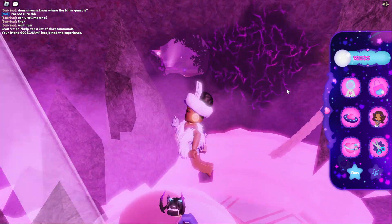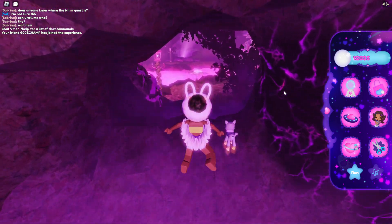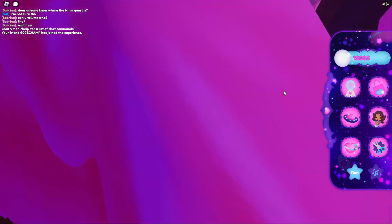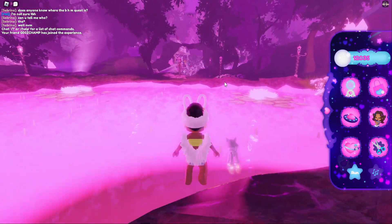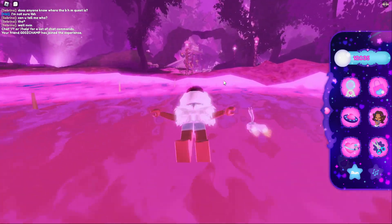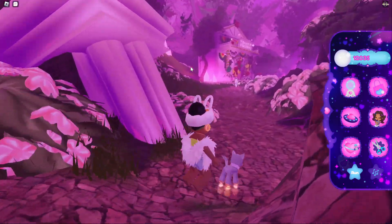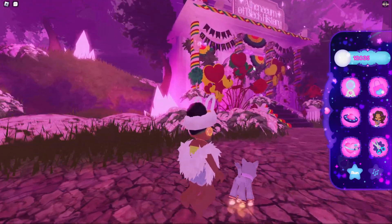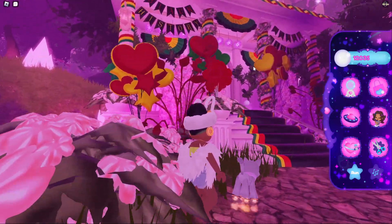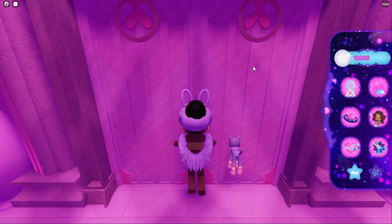Now that we've made it to the open world of the Love Planet, we're going to head towards the exit and walk across where my cursor is. Make sure you are crossing this lovely pink water and go right through the arches.